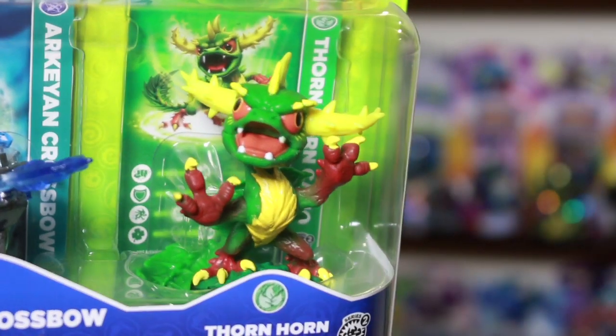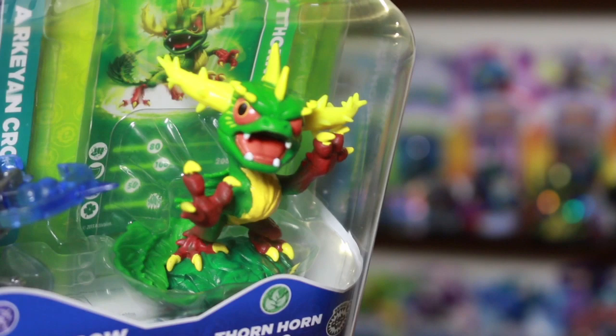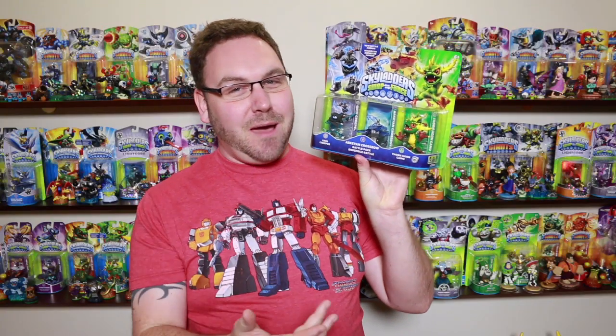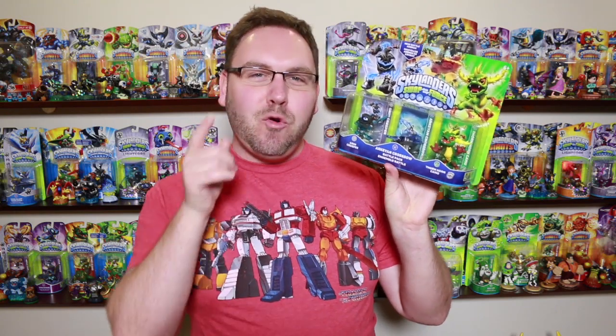Hey, what's going on Portal Masters? Robert Welkner here from Coin-Op TV. Now on this episode of Skylanders 101, I want to break things down with one of my favorite all-time OG life elements, Camo, who is back again as Thornhorn Camo. He comes in the Archean Crossbow Battle Pack. Really, really big fan of Camo the first time around. Glad to have him back. So let's check out some of Thornhorn Camo's gameplay right now.